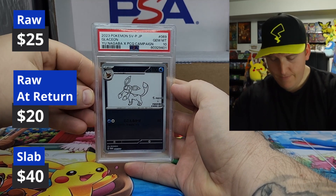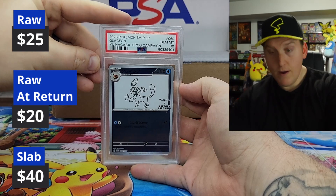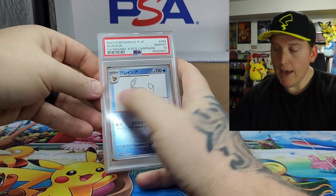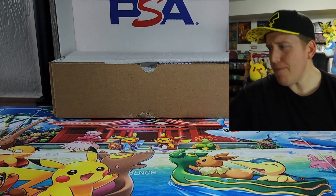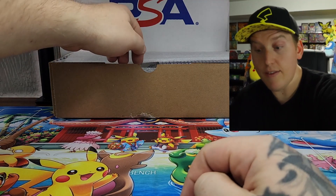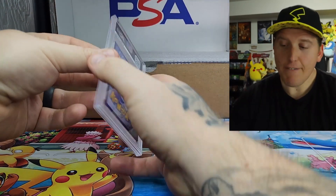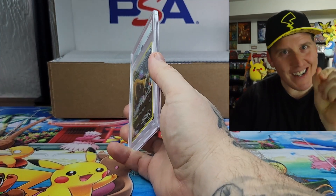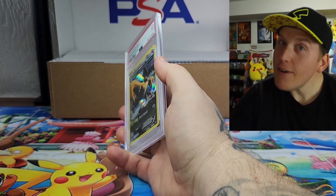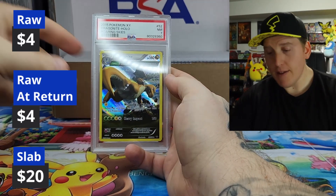Another ten — Glaceon! And it came in at a ten. Does not get any better. Unless it were a BGS black label — that would be better. But I'm not that brave unless I think it's absolutely immaculate, no flaws. I've never actually gotten a black label on cards. They're freaking perfect, I swear, and just — no. One day I'm going to get a black label.